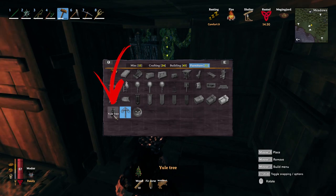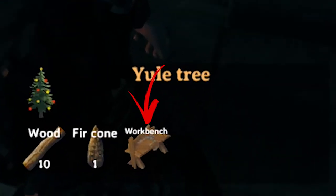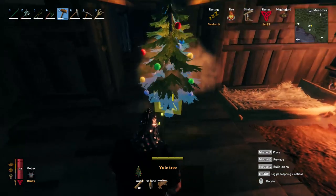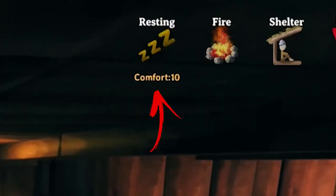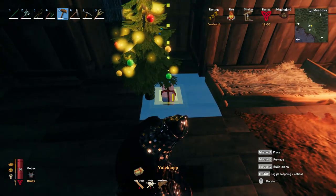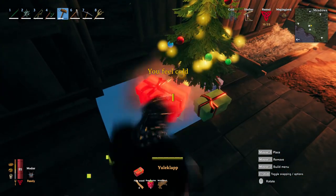The second recipe is a Yule tree that requires 10 wood, 1 fir cone, and to be in range of a workbench. Similarly to the previous one, it raises the comfort around it by one point. You can also choose between three different presents to place below it to prepare the tree for Christmas.